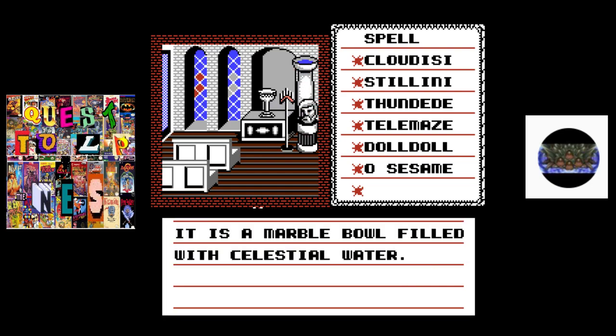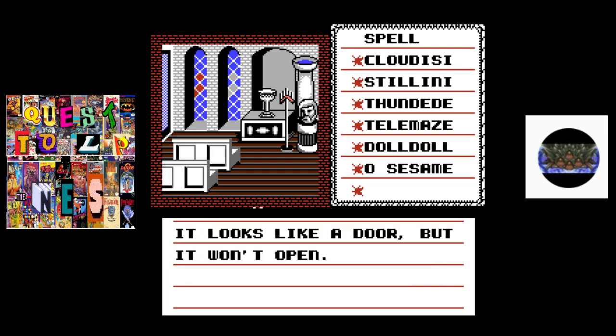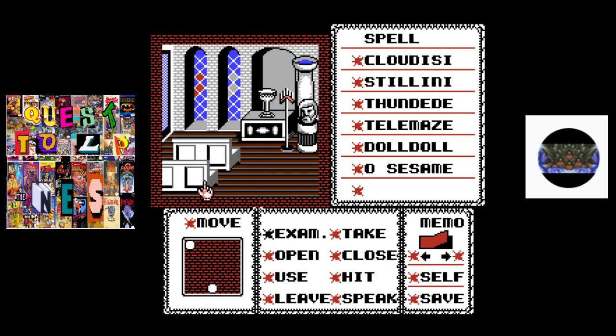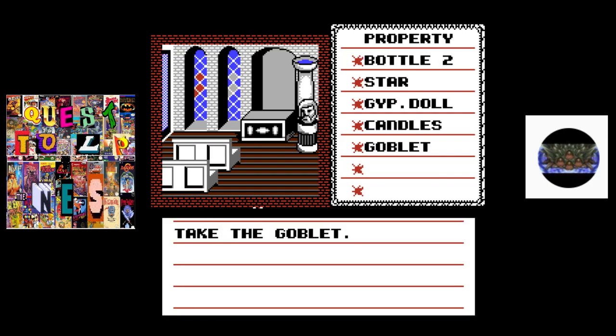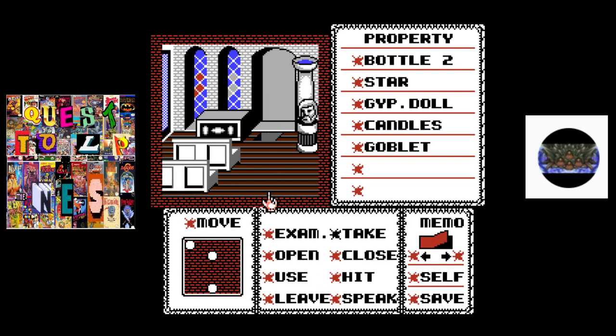What was this — celestial water in there? A door, but it won't open, no keyhole. Well, I guess let's take this. Might as well take some candles, take a goblet. Oh, a secret passageway — let's go.